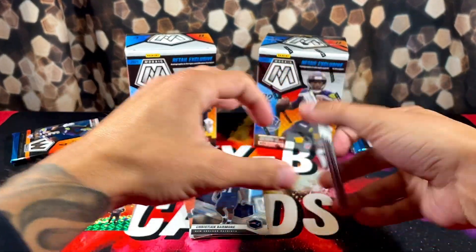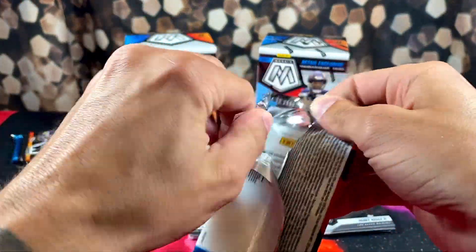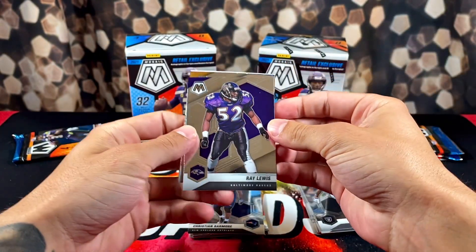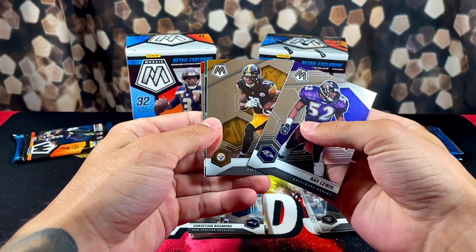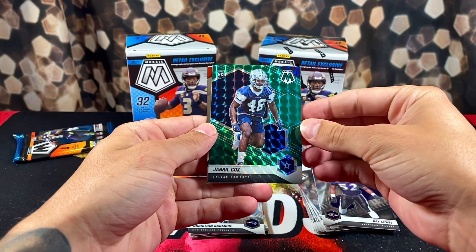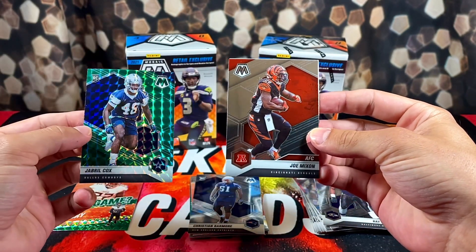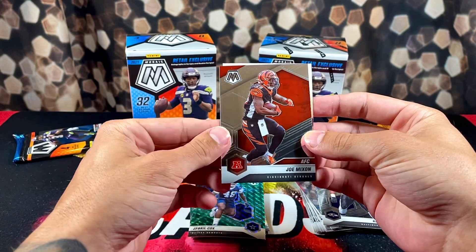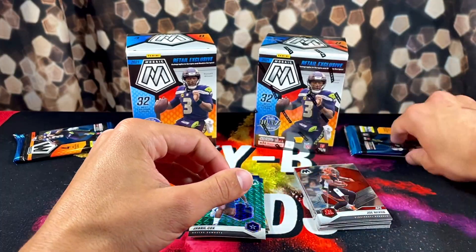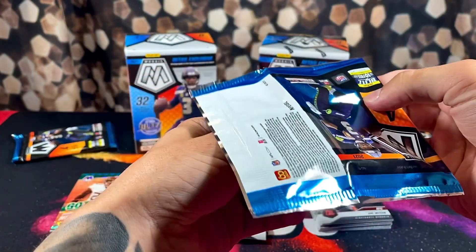Come on, they at least got to give us a base rookie quarterback, something halfway through box number one. We got Ray Lewis, Claypool — a rookie — rookie green Jabril Cox, and Bengals Joe Mixon on the back. Wrong — Joe Bengals. Alright, they've got to hook us up with something, at least one nice base rookie.